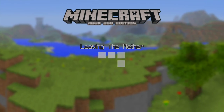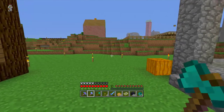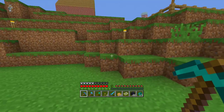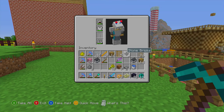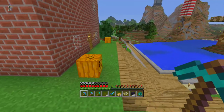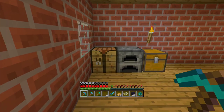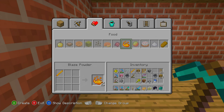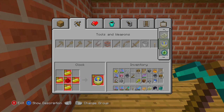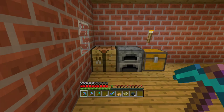If you use your blaze rods in the correct way and you have one of these pickaxes, you can do a cool little thing with the ender chests. First of all, you turn the blaze rods into blaze powder, make some eyes of ender from that — we can make four, that's nice. Then we go over to the crafting table and make four ender chests. I want to keep these around, so I think one is going to go by each of my beds.